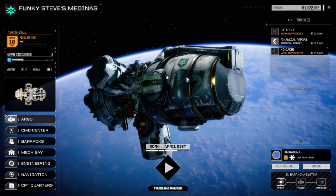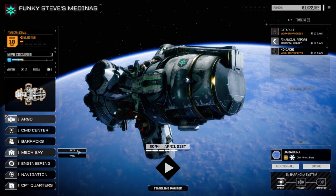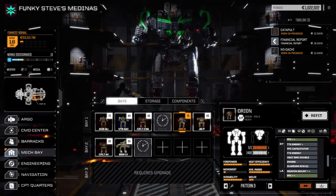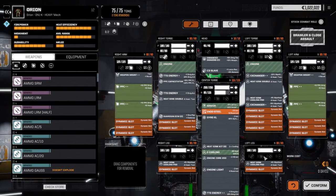Hey everybody, welcome back to another episode of Funky Steve's Medinas. So we've done a couple of minor things. The first one in the mech bay: we've finally dropped a light engine into the Orion. It didn't give us all that much weight, but it did allow us to increase the heat exchanger to the second level and add a Guardian ECM clan. So he's going to be a little stealthier, but much more heat efficient with the four PPCs, especially on hotter worlds.